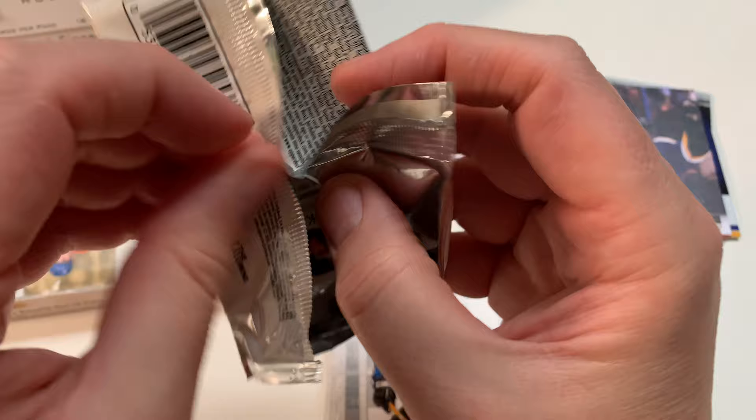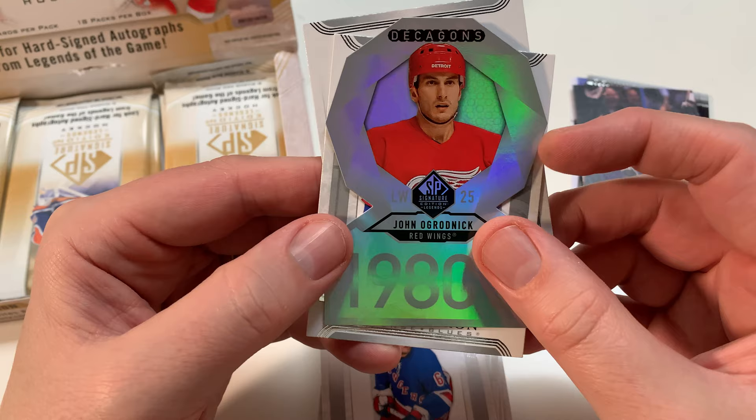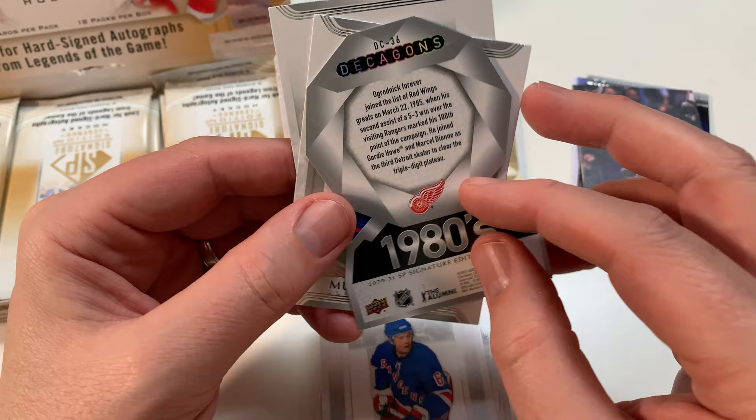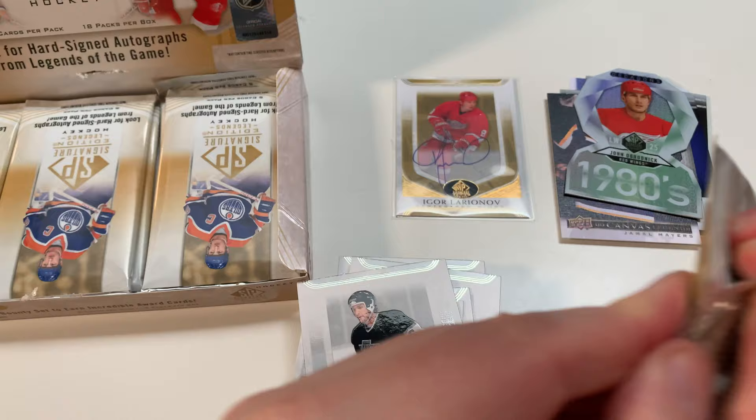Don Edwards, Wayne Cashman, Joseki - alright. Wow, that's nice, that's a great one - almost worth it right there. Tamer Yermo, Jagr - he's still playing. Oh, we got a die-cut coming up - 1980s John Ogrodnick. Decagons - yeah, I'm not a big fan of die-cuts but it's pretty cool. Murray Baron and Dean Kennedy.